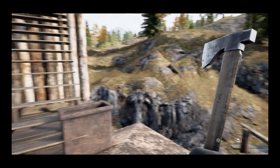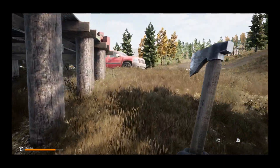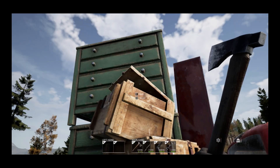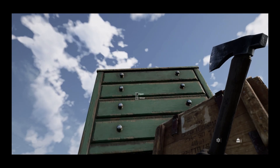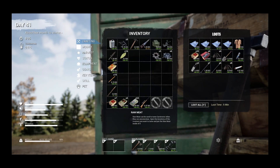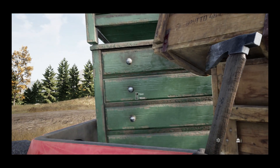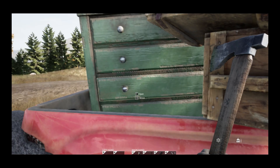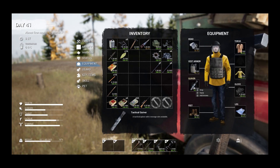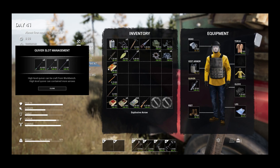Let's check the containers in my vehicle and see if I have any more arrows. I don't think I do, but it doesn't hurt to check. Okay — explosive arrows! It's almost time to use these. Actually, it is time to use these. Let's get my explosive arrows — there's seven, eight. Alright, let's go get that bandit camp.